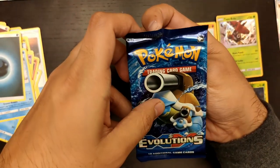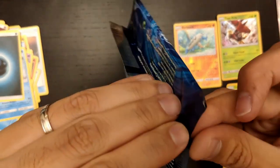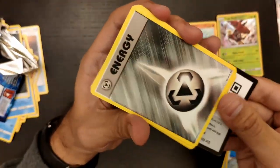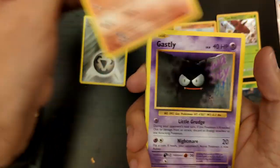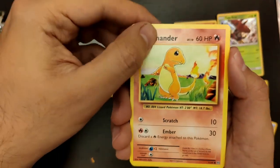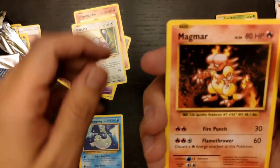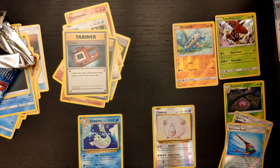The last one is the oldest of all of them: XY Evolutions. There's a nice full art Brock's Greeting in this set that I would love to get — we'll see if we can get it. I love this set because they brought back the original artwork from the original set, which I really love. From this pack we have: Energy, Growlithe, Ghastly, Ratatta, a reverse holo Chansey, Dewgong which is a rare Pokemon, Magmar, a Trainer, and another Trainer — Potion.